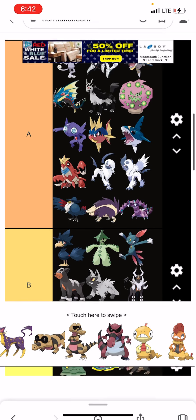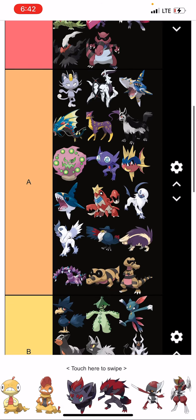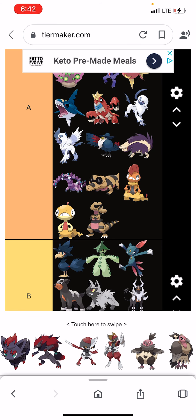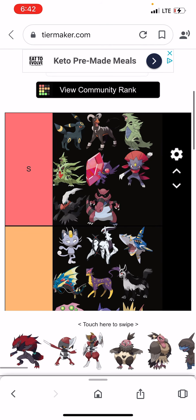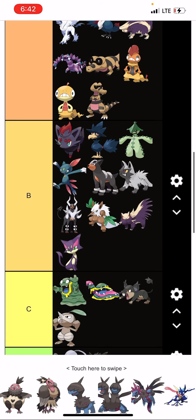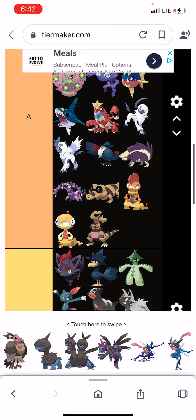Purrloin is cute, Liepard is cool. Sandile and Krokorok are cool, but Krookodile is cool. Scraggy and Scrafty are alright. Zorua is cute, Zoroark is cool. Pawniard and Bisharp are cool. Vullaby and Mandibuzz is cool.